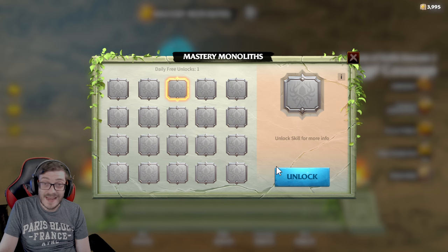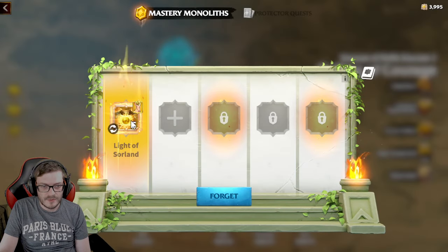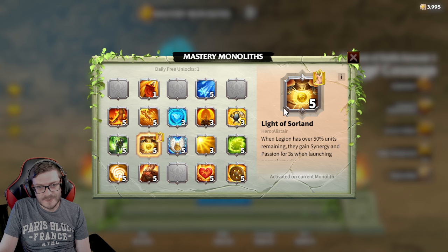If you guys in chat want to put a number 1 to 20 — so we've got 1, 2, 3, 4, 5, and then 10, 15, and then 20 — first one to put it in, we'll unlock the free daily. And what we'll do is basically check if we unlock the free daily on this page, do we lose it on this page?